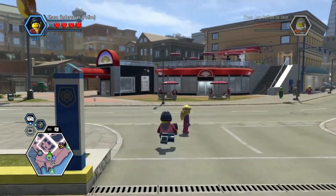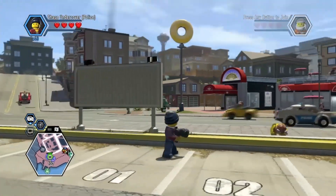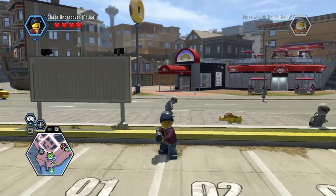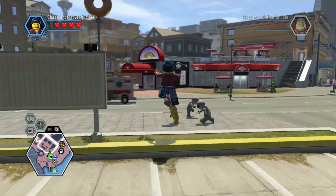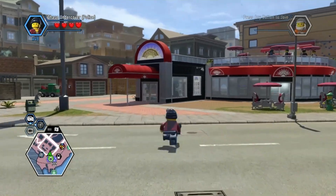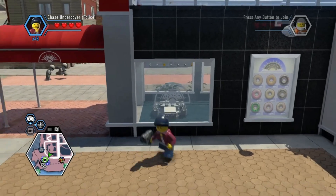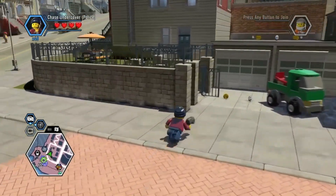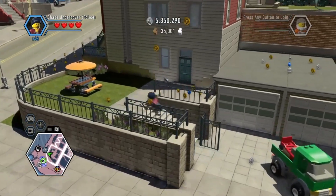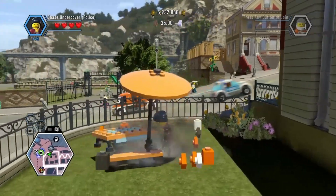I noticed, just for the fun of it, I was looking around and I noticed there is a donut shop literally right across from the police station. And from the looks of things, there's a character token right inside the main door, but I don't know how to get to it. Oh, I see — there's a teleporter pad inside the main door, so there must be one around here that I can use to get in there.